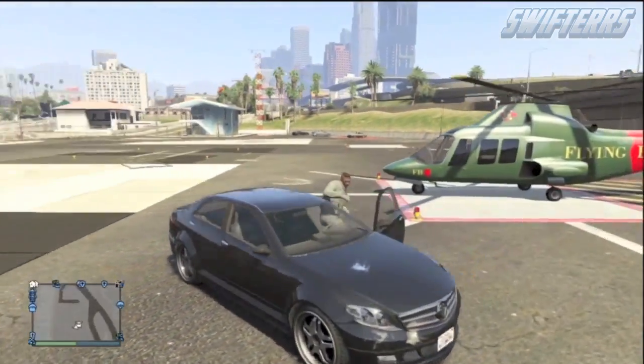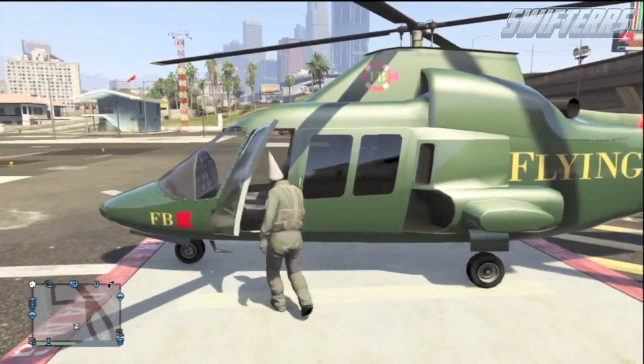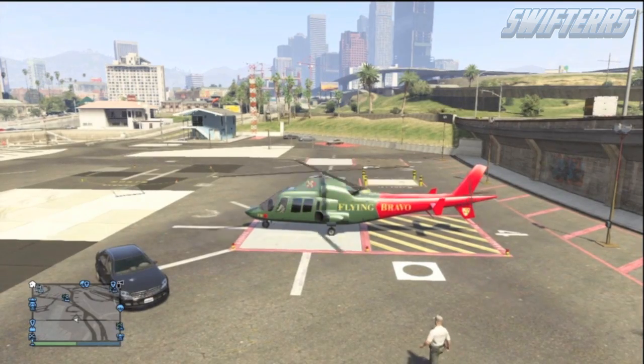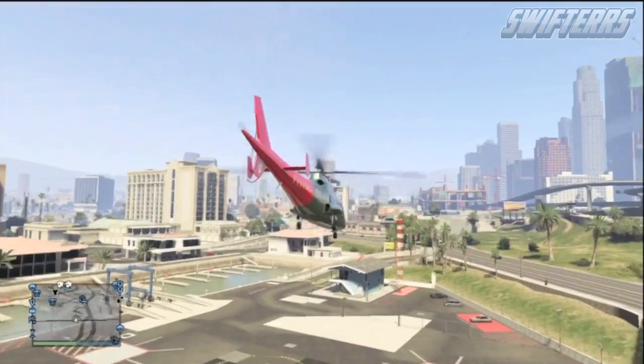Now this glitch is much different than the jet duplication video that I uploaded on my channel a couple of days ago. In today's video, I'm actually going to be showing you how you guys can keep these vehicles, pull up your phone, call up Pegasus, and request them whenever you'd like. Specifically, I'm going to be showing you how you guys can purchase the brand new Swift Helicopter for absolutely free.